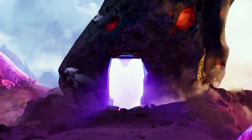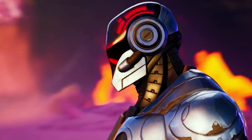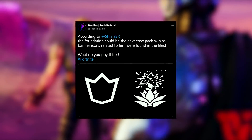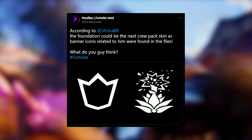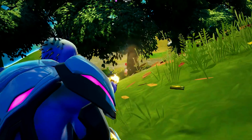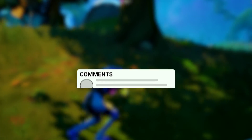In terms of returning characters, we haven't forgotten about our buddy the Foundation. Leakers speculate that the lost member of the Seven could be arriving back on the island soon, because three banner icons related to the Foundation were just added to game code files with the new update. If you have any other secrets or hints to reveal about Season 7, leave a comment down below. We'll see you next time.